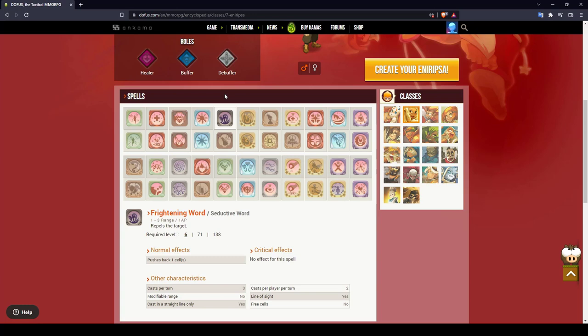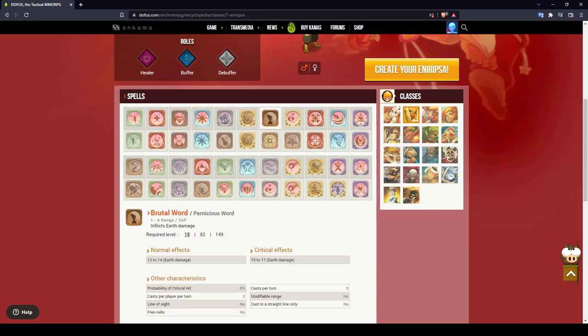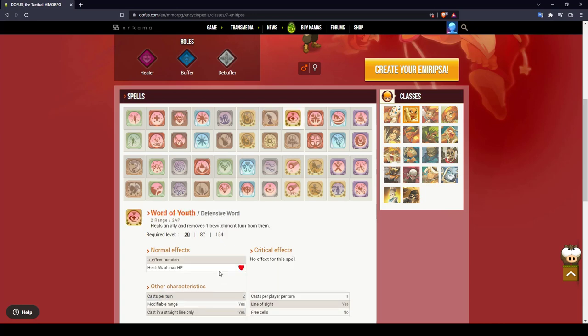At level 6 you get Frightening Word, which pushes the target by one cell and can be used twice per turn on the same target — very good to unblock your way and hide an allied character behind a wall. With Stimulating Word at level 10, every turn you can boost an ally's AP by two for three turns. Combined with the Coney, you can keep your team's base AP at eight — three more AP means more damage, which sounds logical. Brutal Word is the first earth damage spell at level 15. At level 20 you get Word of Youth, which always heals six percent of max health and removes one effect duration from the target — this can sometimes be really helpful.